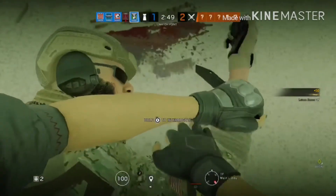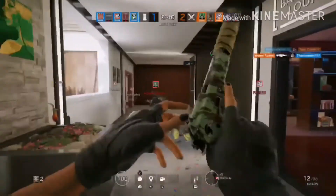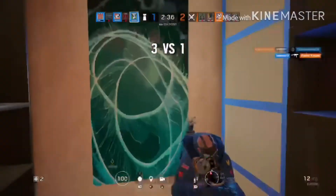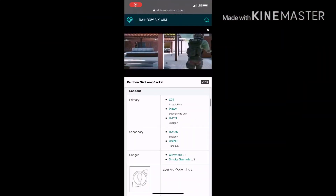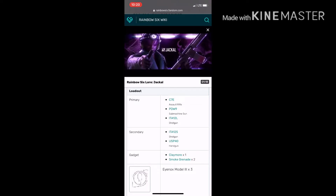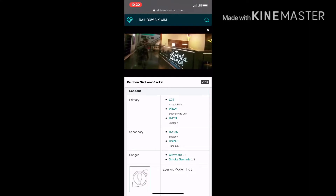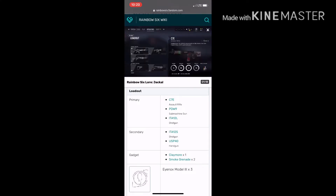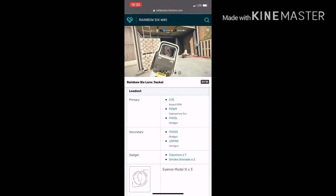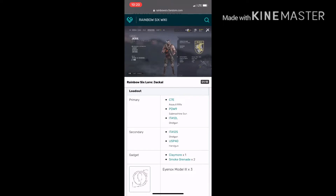Number two: Jackal. Jackal is a really good operator and many of you think he would be number one, but even though his power is really good, sometimes he's not so good. He tracks footprints, similar to Lion. For primary you have the C7E AR, the PDW9 submachine gun, and the ITA12L shotgun — use the AR. For secondary you have the ITA12S shotgun and the USP40. Be sure to use the ACOG on any gun that has it.